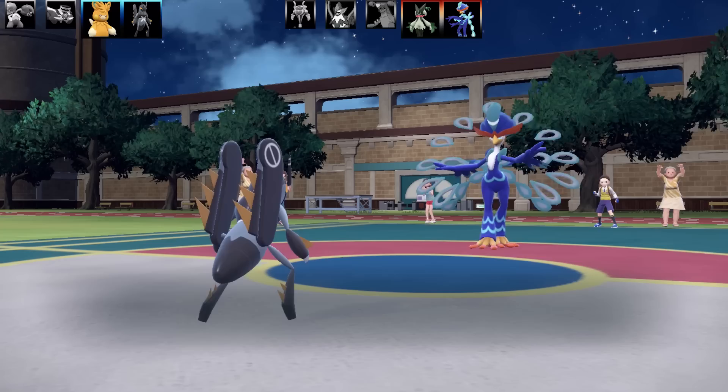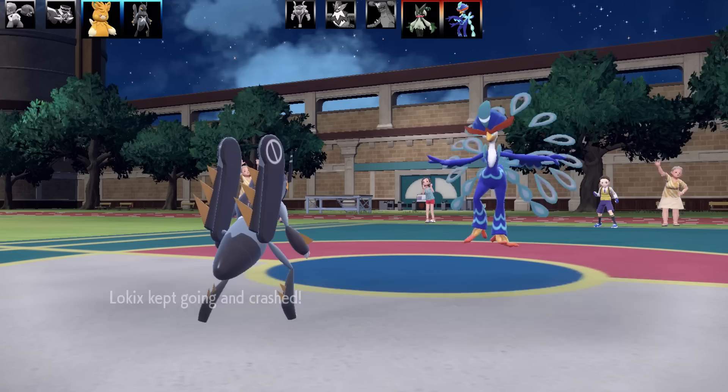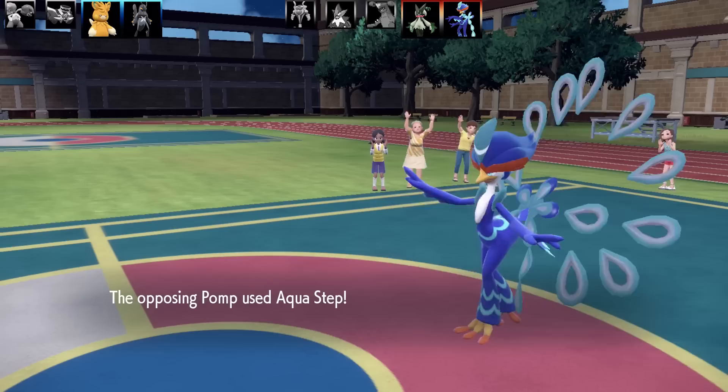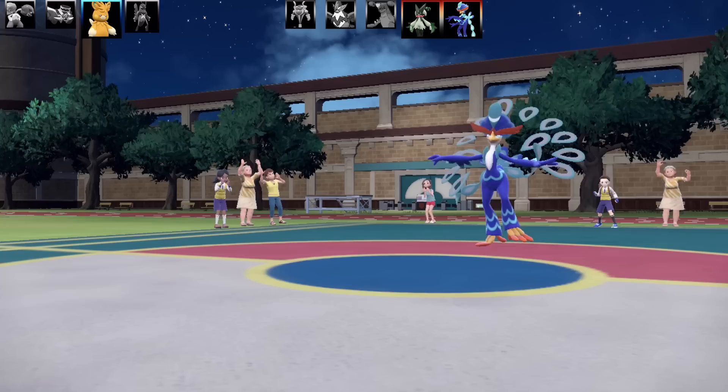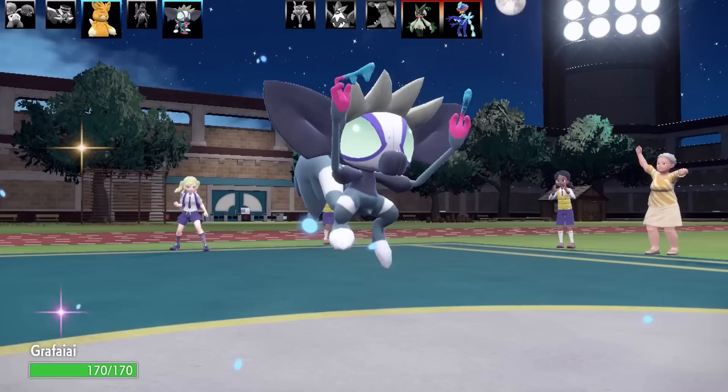This is where things started to go very, very wrong. I went for Axe Kick and of course it missed — against a Pokemon that has Moxie. So Quaquaval is dancing there on the spot, gets out of Confusion, goes for Aqua Step, and gets a speed boost with Moxie. I don't even know how I'm going to be able to beat this thing.